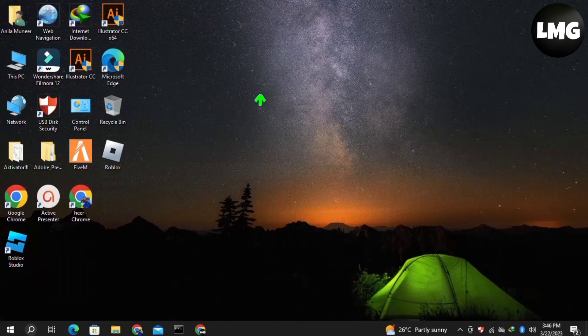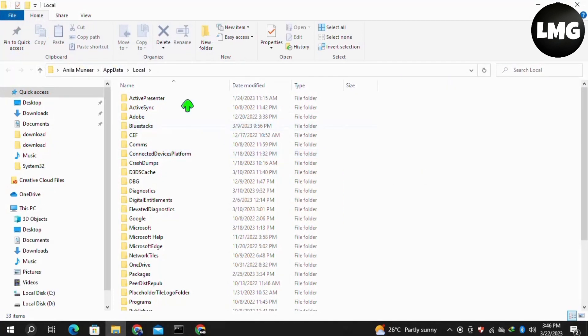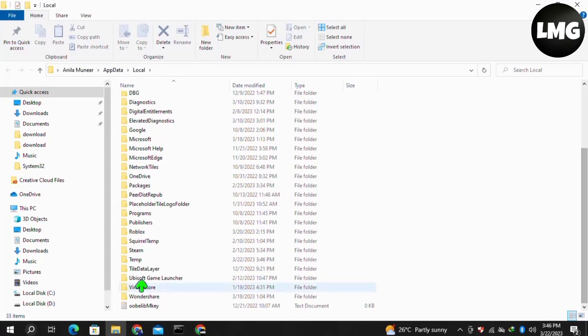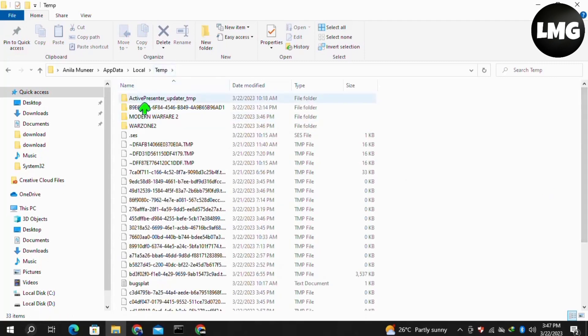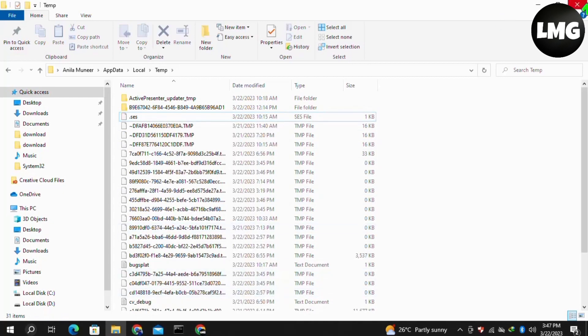Moving to our second method: you just need to clear the cache of your game and PC. Search for %localappdata% in the Run box and click OK. Find the temp folder, double-click to open it, then find the Warzone 2 and Modern Warfare 2 folders. Right-click on these folders and click Delete. These are all cache folders.